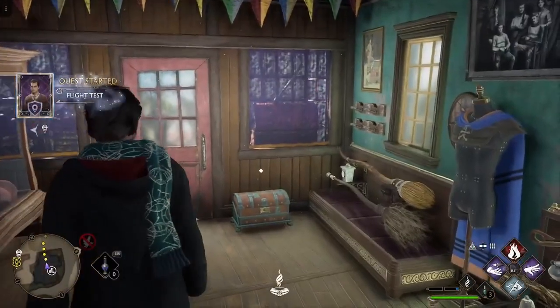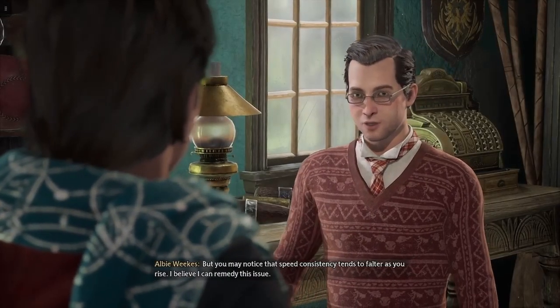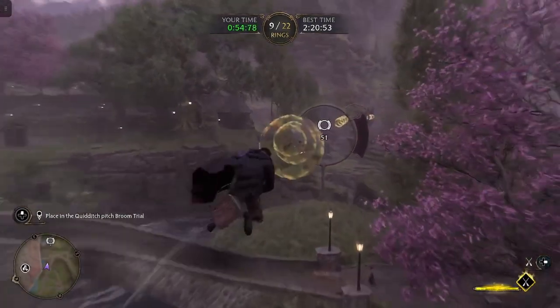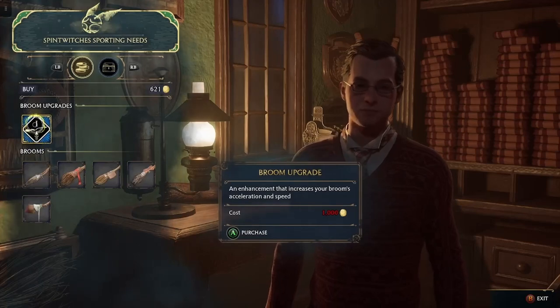However, if you would like to upgrade your broom, Ably does have side quests you can do where he's trying to collect research. To get these upgrades, you need to complete a few timed races. This won't automatically give you the upgrade, but it will unlock your ability to purchase the upgrade from Spin Witches.